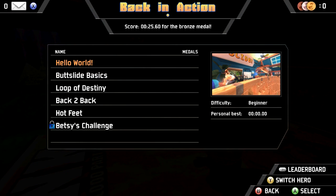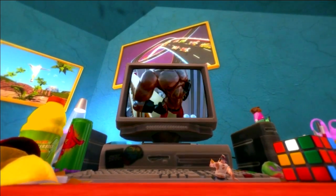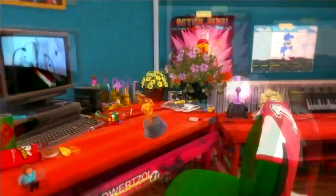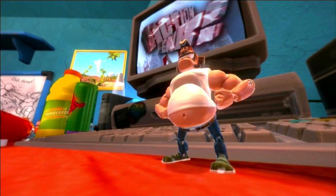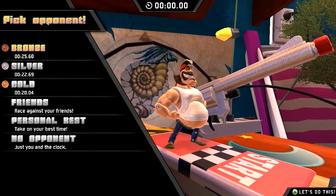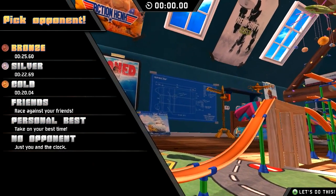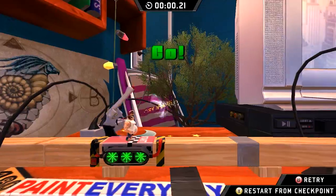The first level is called 'Back in Action' — Action Hank, the world's fastest action figure. From what I can tell, you're basically this action hero toy and you need to race around rooms and try to be as quick as you can. I'll just go for bronze since this is literally my first time playing.